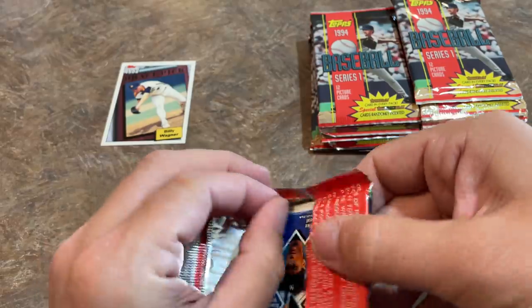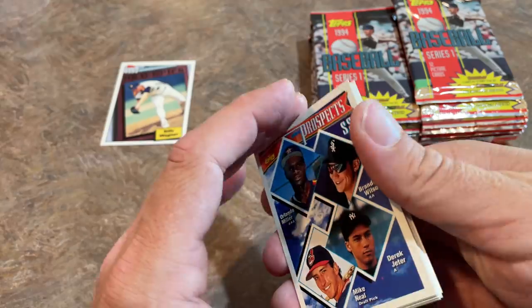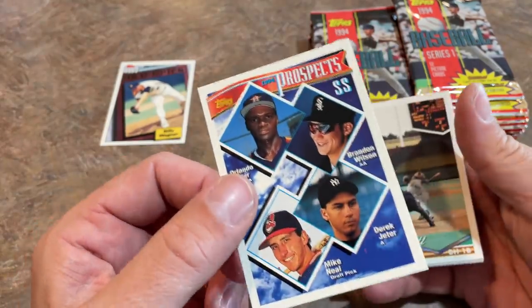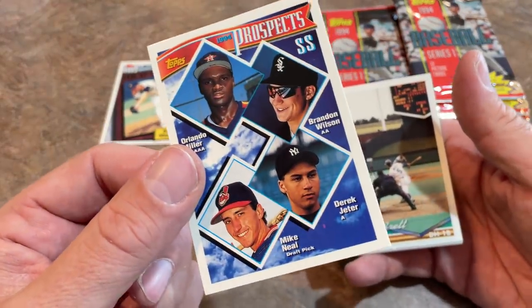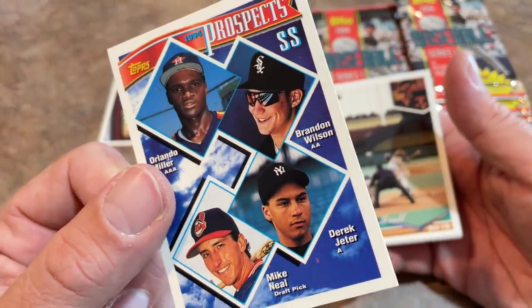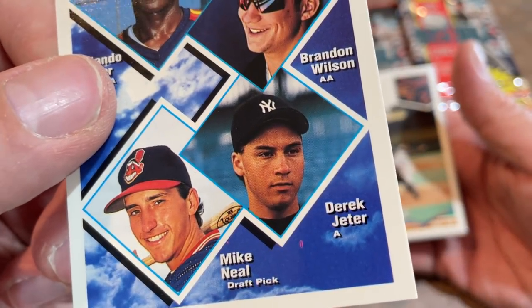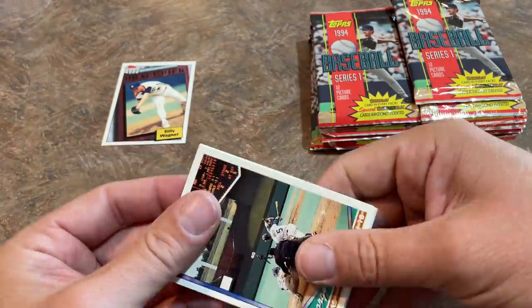And look at this — it's a Derek Jeter! Very nice. It's on top, which is great because we know we're not going to have any paper loss. A lot of people mistakenly think, if you're new to the hobby, that this is Derek Jeter's rookie card because you see 'prospects' and 'A-ball' on there. But Derek Jeter's rookie card is the year before — 93 Topps. There he is, Derek Jeter, looking very, very young. Almost doesn't even look like him.